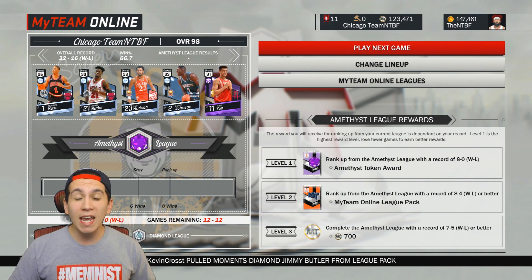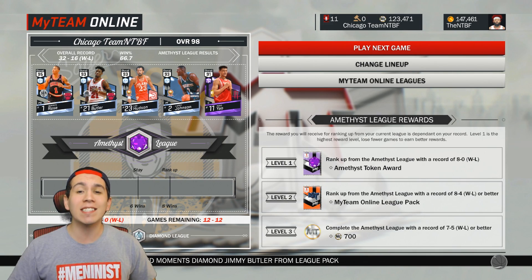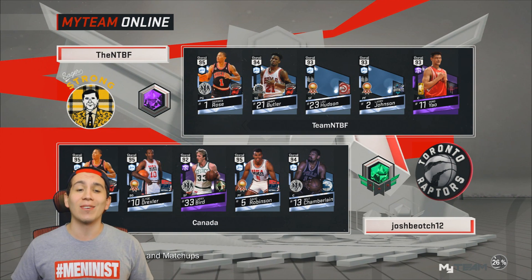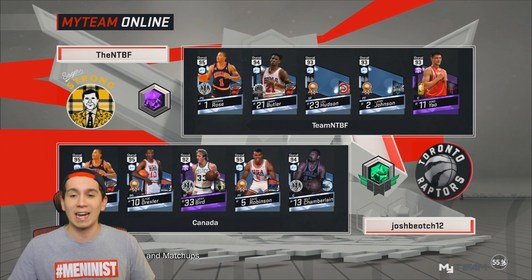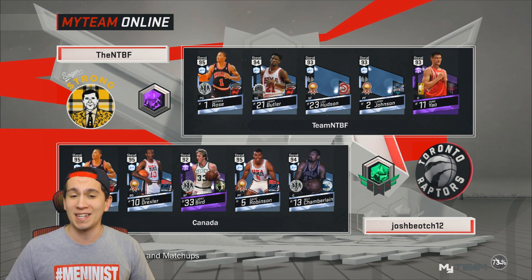This is my first game in the Amethyst League, so hopefully we can start off this league. We found an opponent. Let's see what his team is looking like. He has a pretty fire squad — he also has Diamond Derek Rose and two freaking Team USA players. So this should be a really good game. He's prestiged three times. This is going to be a tough W.